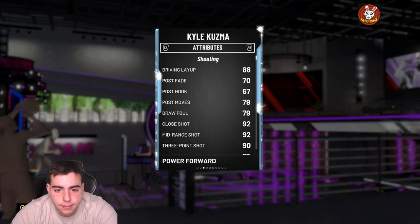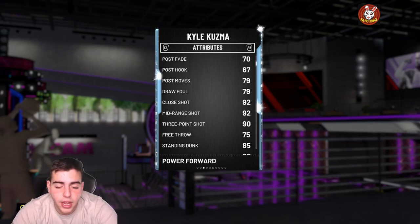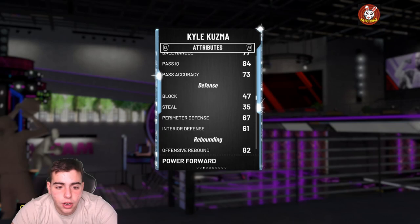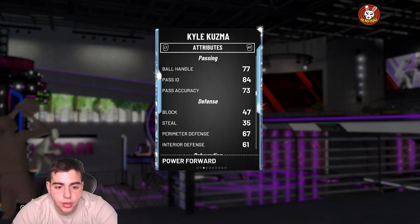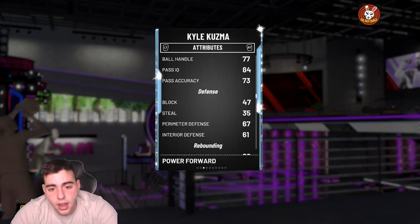His post fade is 70, post hook 67. His defense is straight garbage — that's the only problem. He's got really good shooting stats but defense is terrible. He's got a 93 mid-range, 92 three-pointer, 85 standing dunk. His speed's decent, but his steal is 35, perimeter D 67, interior D 61, block 47.